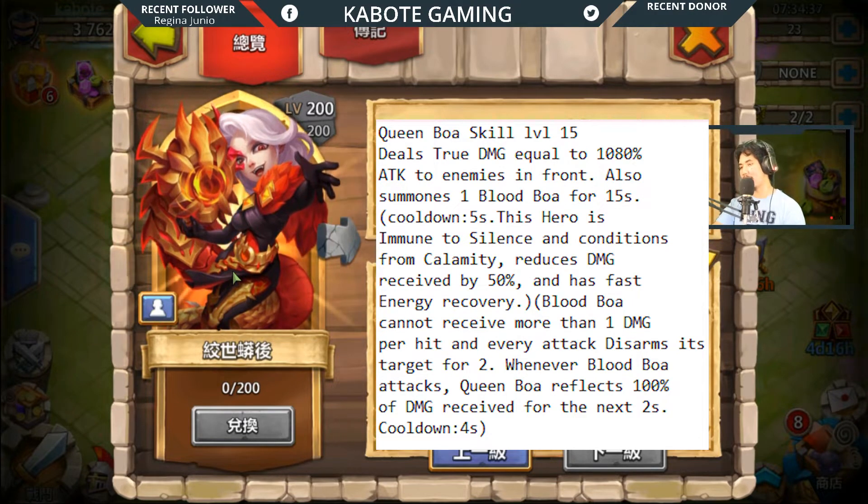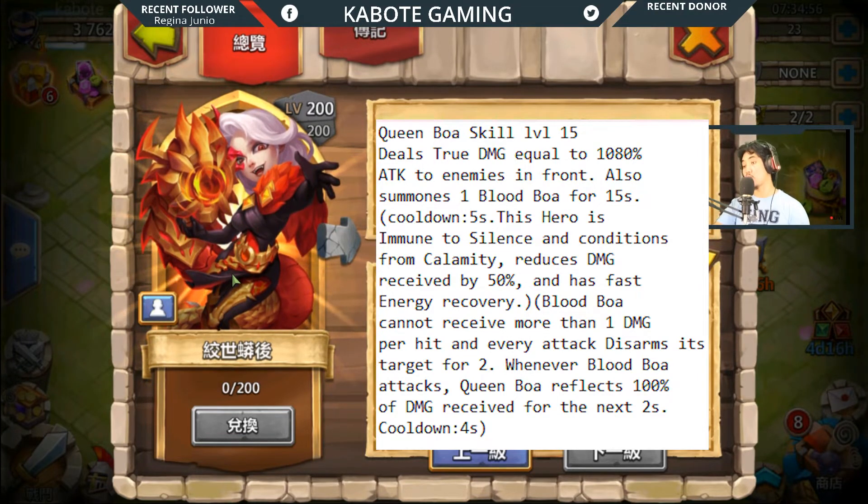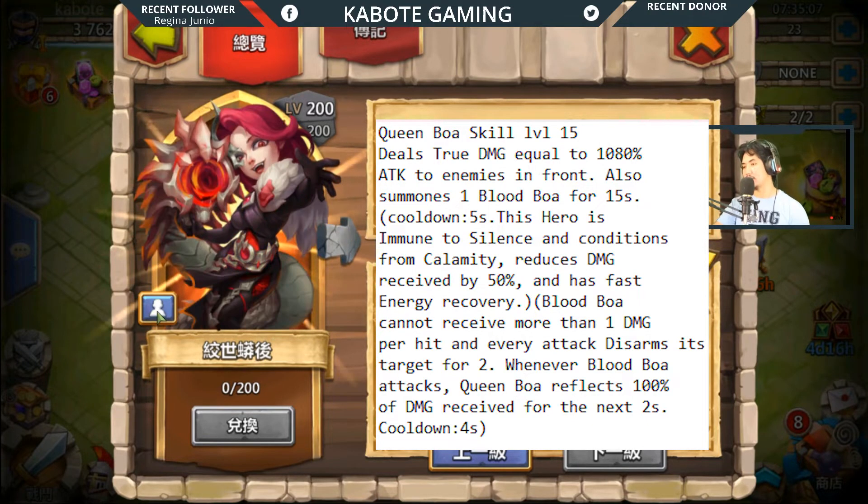Queen Boa reduces damage received by 50 percent and has fast energy recovery. Blood Boa cannot receive more than one damage per hit, and every attack disarms its target for 2 seconds. Whenever Blood Boa attacks, Queen Boa reflects 100 percent of damage received for the next 2 seconds. Cooldown is 4 seconds.